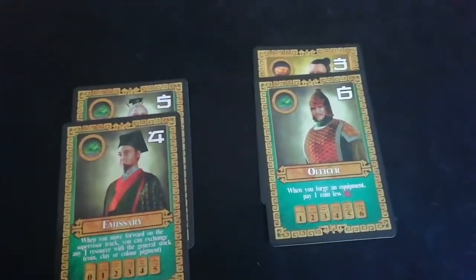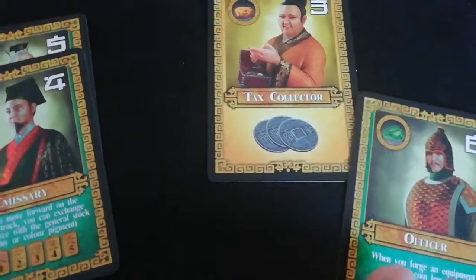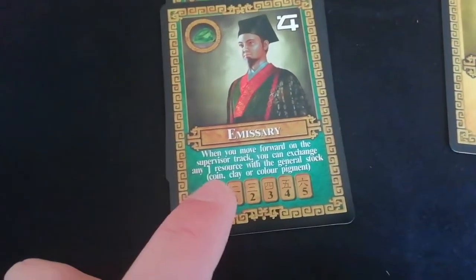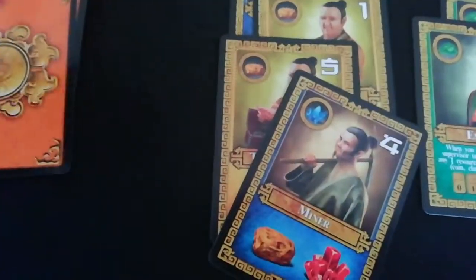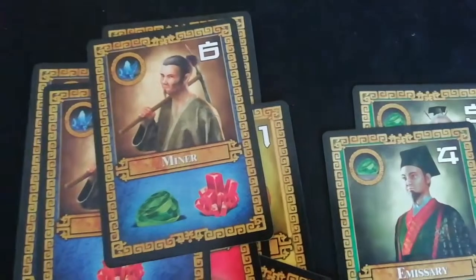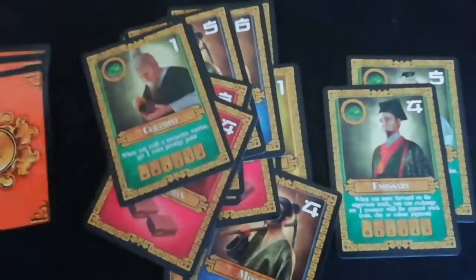There are six rounds and in each you play two sets of cards. The green cards are like technology — for example, when you buy an equipment card you pay one coin less. Tax collectors give you money. Other technology cards let you exchange one resource for another when you move forward on the supervisor track. Some let you craft warriors for cheaper. Others just give you pigments, smaller tax collectors, more pigments, and craftsmen that give you more bricks. Basically the weaker the card the lower the initiative, and the stronger the card the higher the initiative, so you have to balance them to get the most out of them.